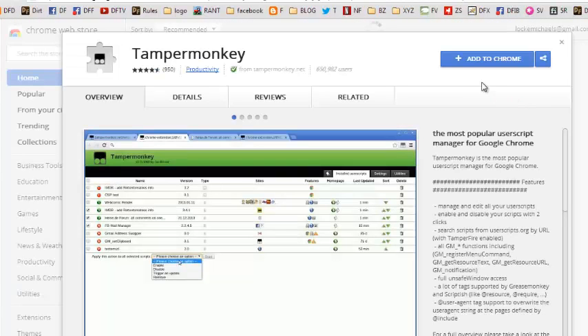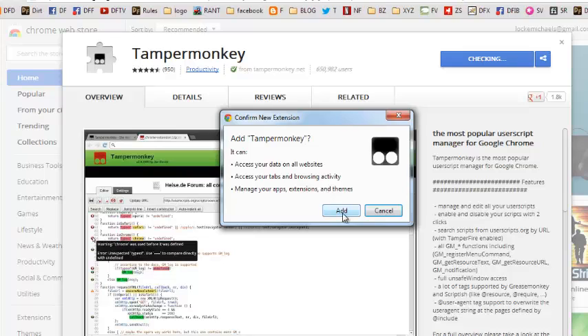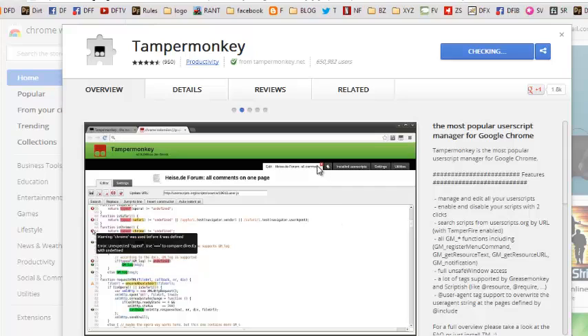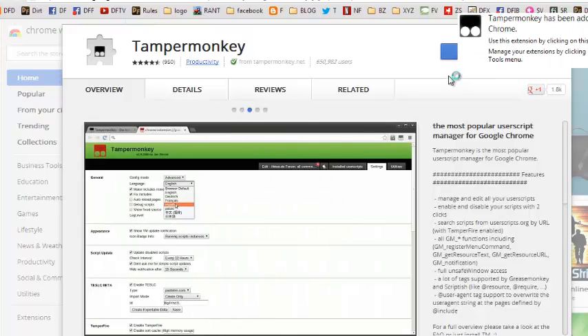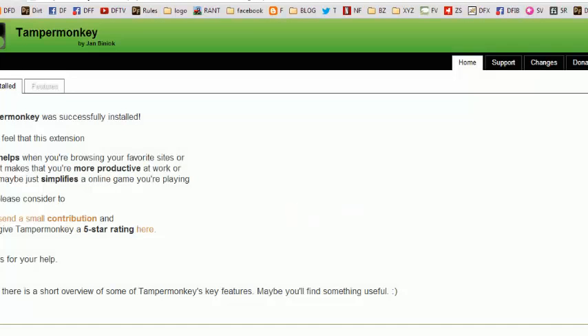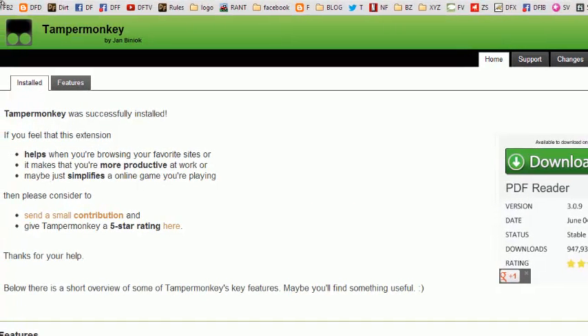We have the link to the Chrome store and it's called Tampermonkey. We're just going to click Add to Chrome. A simple pop-up appears and then it installs. Tampermonkey has been successfully installed. Please use the link we provided — because if you try searching for the new way of adding ClickTrap, you may get directed to one of the scams.